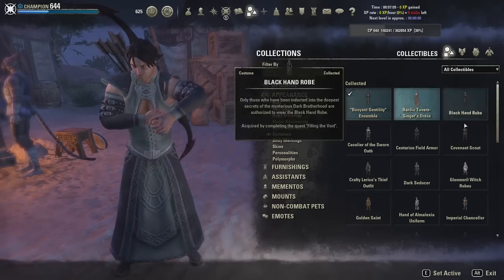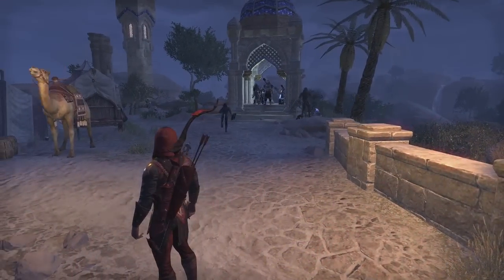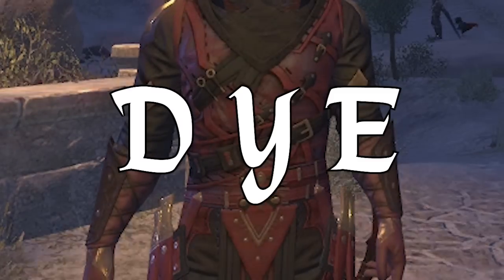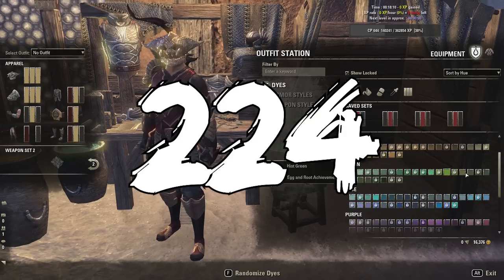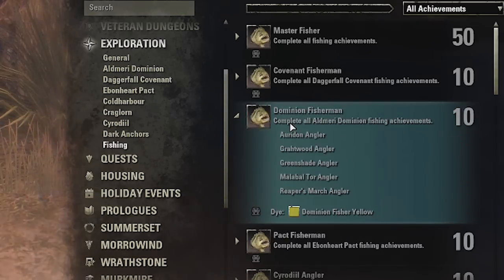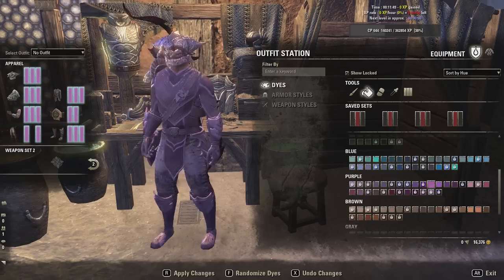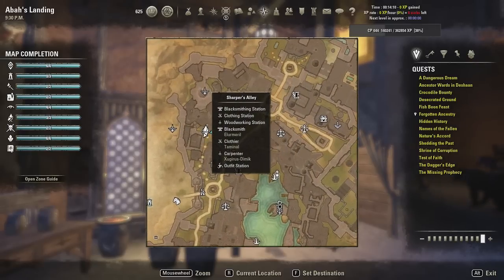Now, the costumes can get really boring after a while, especially if the whole town is wearing, let's say, the Shrouded Armor, thinking they are the cool edgy kids on the block. But you can DYE them — in the costumes, D.Y.E. And there are a lot of colors you can choose from, and by a lot I mean 224. I counted them. You can unlock these by completing certain achievements, and you can apply them not just to your costumes but to weapon and armor pieces as well. You can do this at the outfit stations — you can find them in bigger cities close to the other crafting stations.